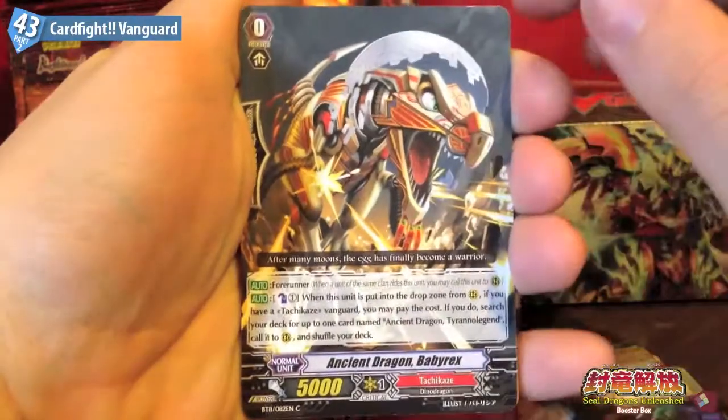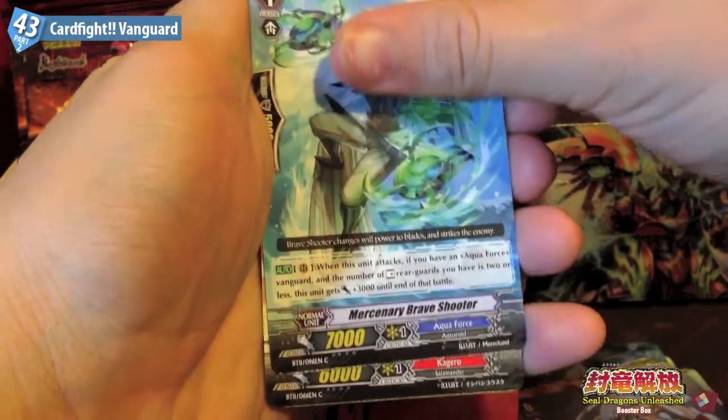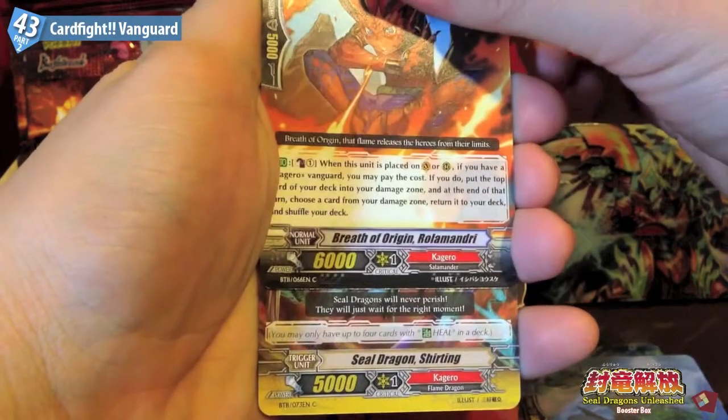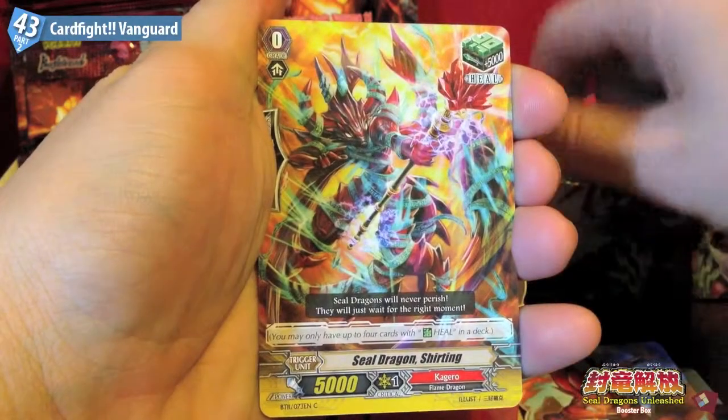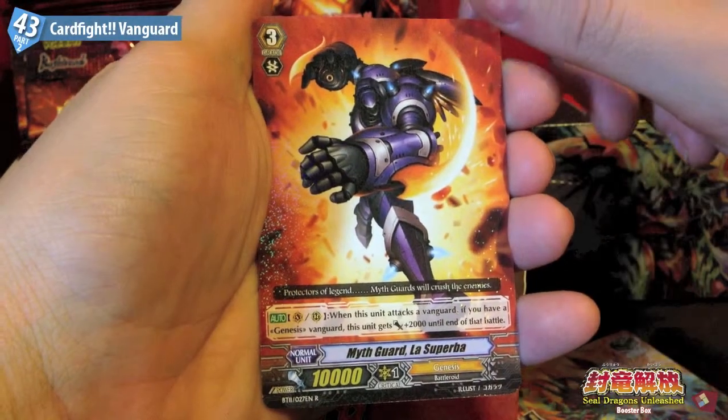Okay, Ancient Dragon Baby Rex, Mastery Brave Shooter, Breath of Origin Rollamundry, Sealed Dragon Shedding, and Mythgard La Superbar.